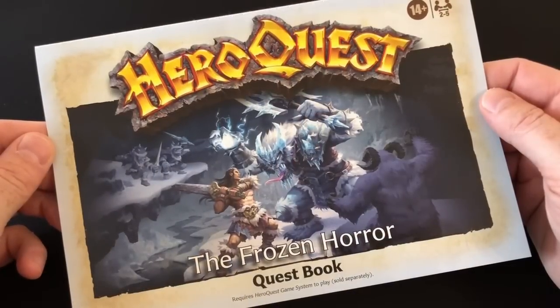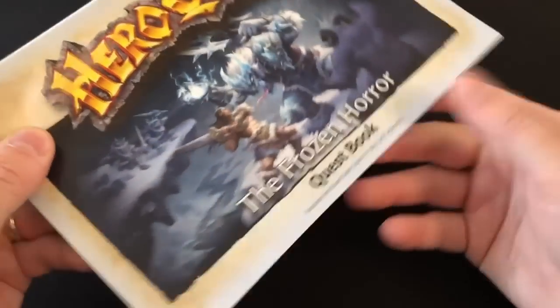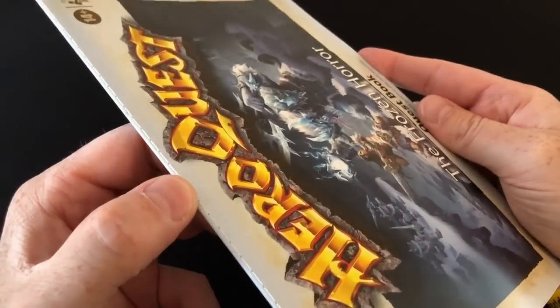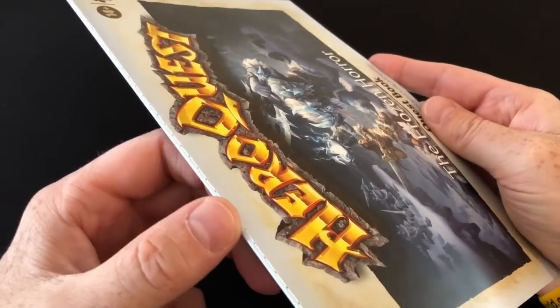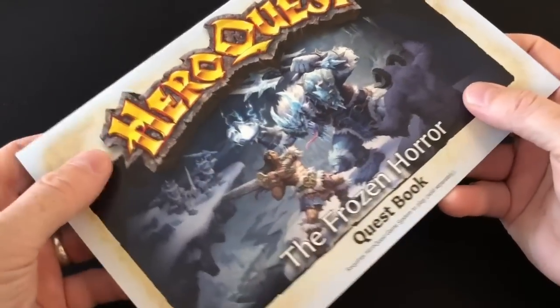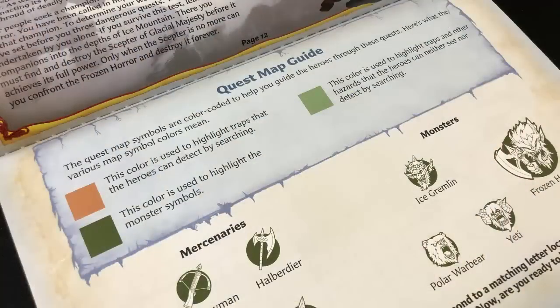Moving on, we have our quest book. As with the core game booklets, this has a nice thread-stitched binding — they could have gone with a saddle stitch, but this is a much more elegant solution. In this booklet you are getting 10 new quests, which I won't show you. The first three are solo adventures — that means one barbarian against the might of a Zargon player, or the companion app if you want to play a truly solo experience. Then there are five regular group quests for a party of four heroes, followed by a special two-part quest, which is also for four heroes.